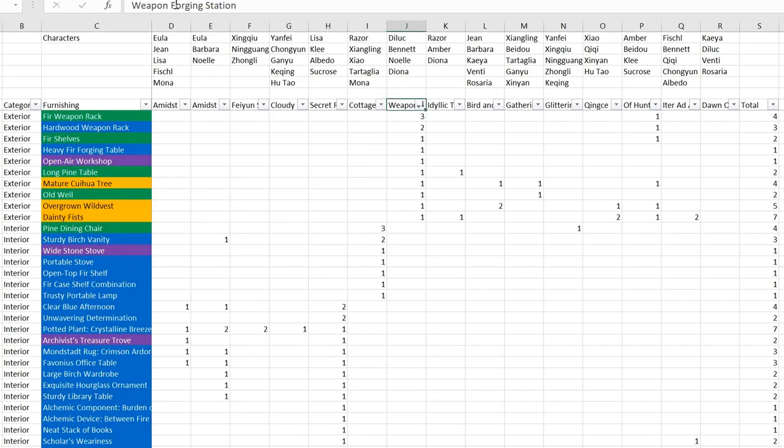Those are all the interior set items covered. Now let's look at the exterior, starting from the Weapon Forging Station. The characters for this set are Diluc, Bennett, Noelle, and Xinyan. There are various weapon racks, a forging table, an open-air workshop, plus some trees and shrubs. Items shaded orange are ones you can't craft - you can only buy them from the Realm Depot, or some are given as earlier Adeptal Mirror chapter rewards. So make sure to check whether you already have some.